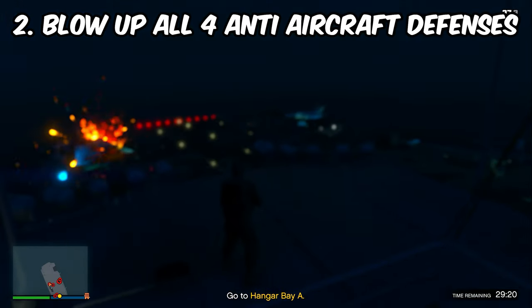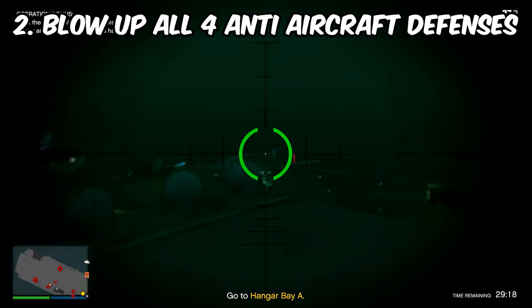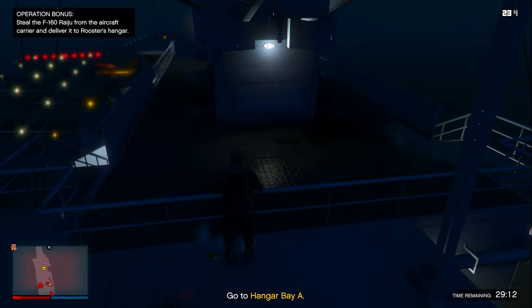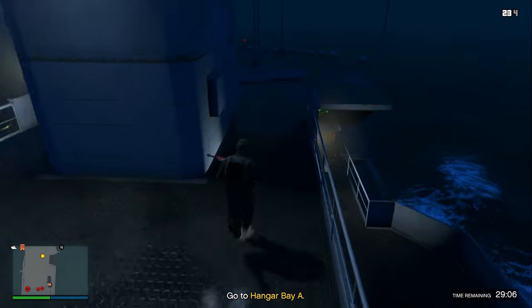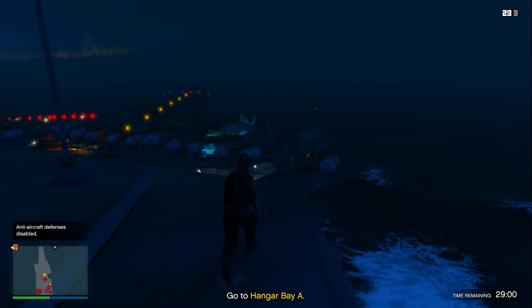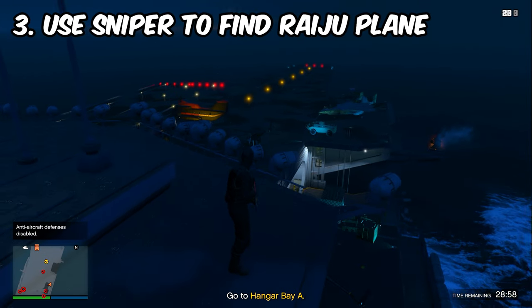Once you land up on the air traffic control tower, get anything explosive like an RPG or an explosive ammo sniper and blow up all of the anti-aircraft defenses. There's one here, one next to it, one more next to that, and the very last anti-aircraft defense is at the very back of the aircraft carrier. Blow up the last one.